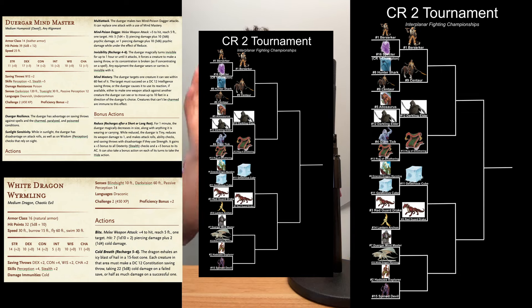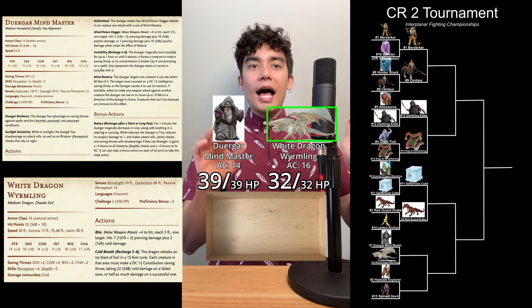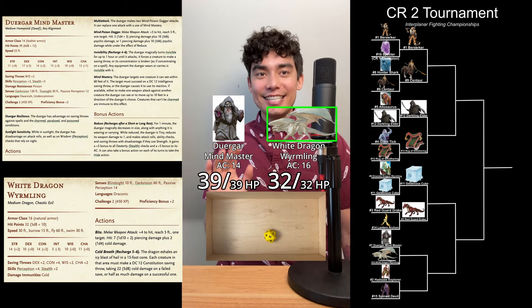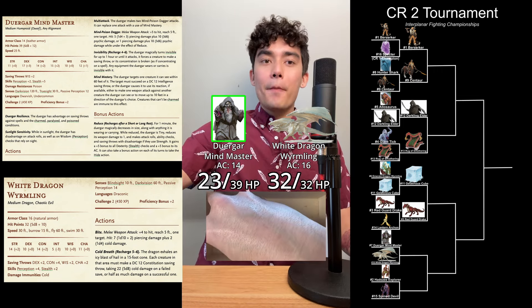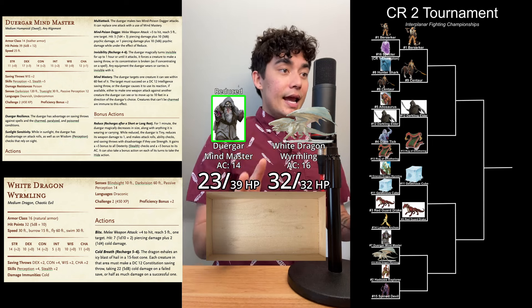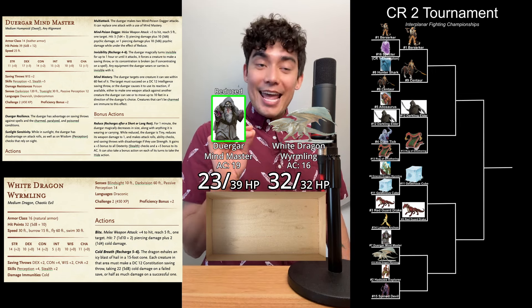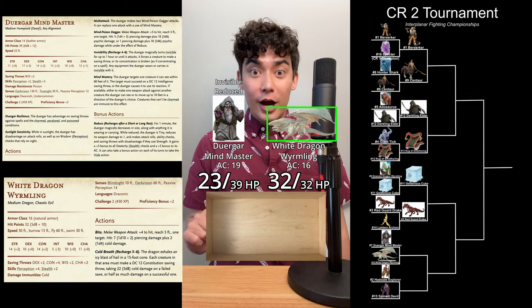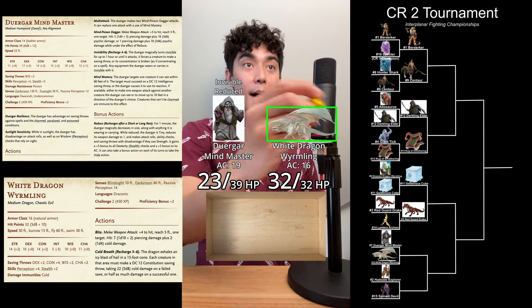Our second-to-last round 1 matchup finds the Durgar Mindmaster up against the White Dragon Wyrmling. Who's going to win? There's only one way to find out. We got to roll. The White Dragon Wyrmling is going to go first — going to use their Cold Breath, a blast of hail in a 15-foot cone. Each creature must make a DC 12 Constitution saving throw — an 8 plus 2 does not succeed. 5d8 cold damage: 16 points of cold damage. Now the Durgar Mindmaster's turn — first, going to use their bonus action Reduce. For 1 minute, the Durgar magically decreases in size, reducing weapon damage to 1, with disadvantage on Strength saving throws, but also gets a plus 5 bonus to AC. For their action, they are going to go invisible until they attack, force a creature to make a saving throw, or their concentration is broken.